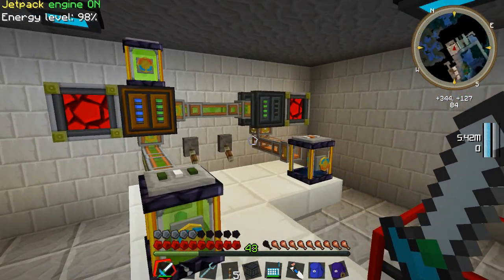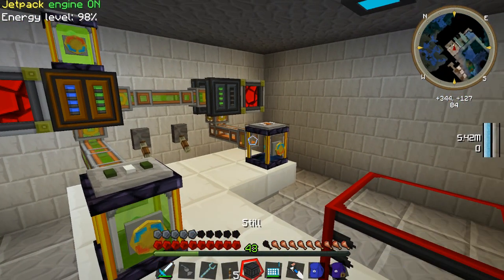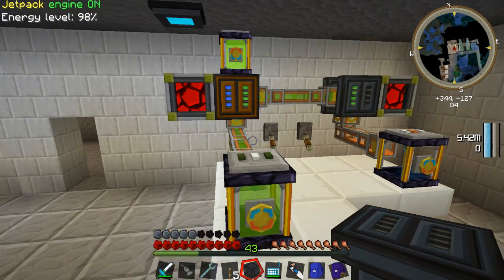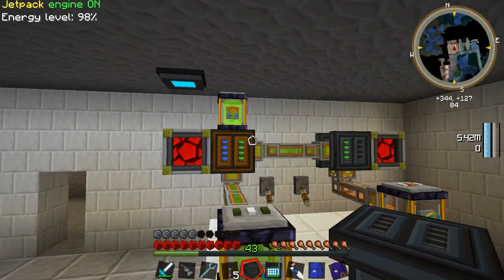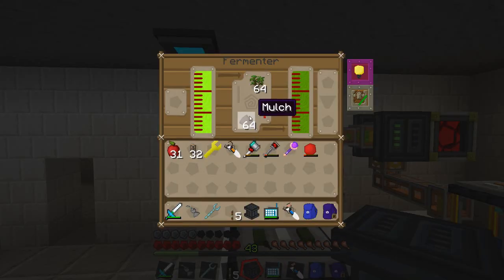The only complaint I have with this setup currently is how fast the ethanol is being made. I went ahead and made myself another still, and we're going to install that in here in just a minute. But first I'm going to show you guys another change I made - instead of using the fertilizer, I switched it out with mulch because it looks like it's going about the same speed.